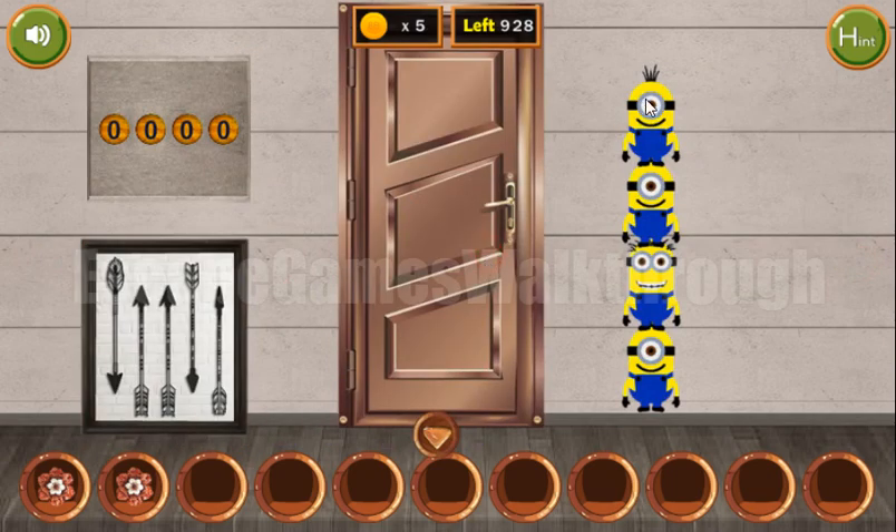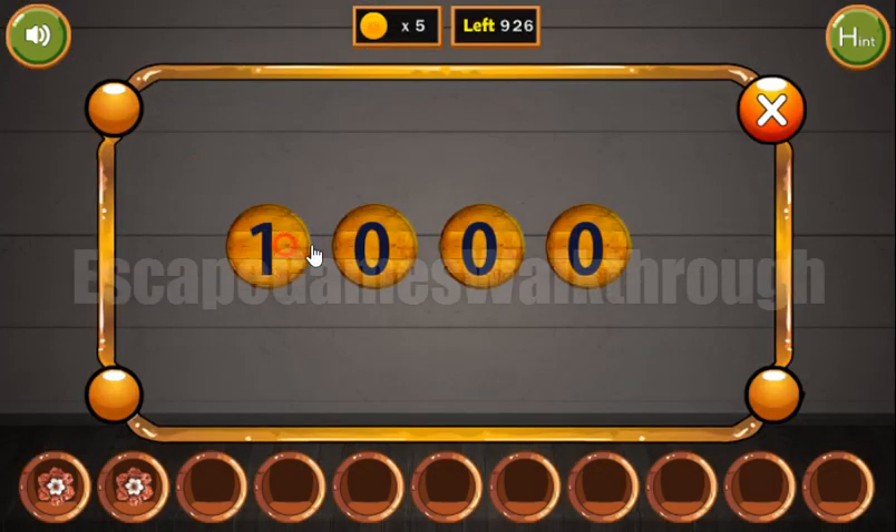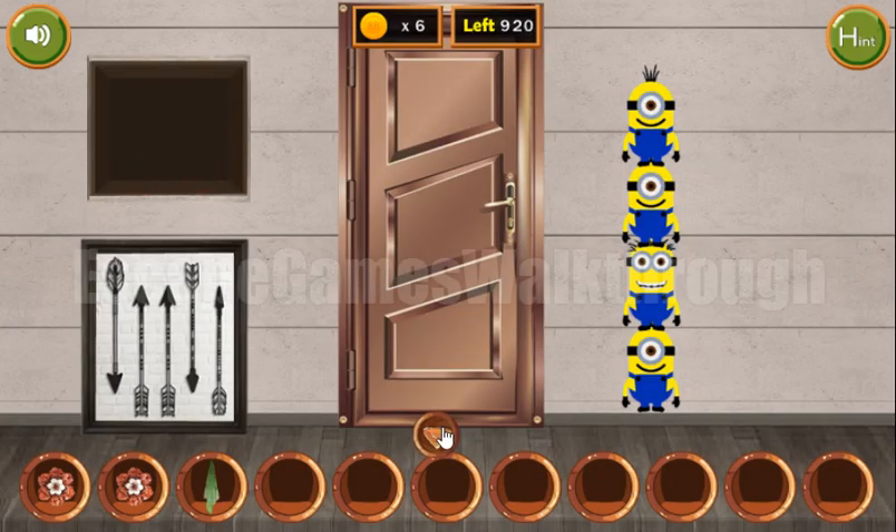Now going back to these minions. Let's count the eyes once again: one, one, one-two, one. This is the hint for this puzzle: one, one, two, and one. We've got a rag and a coin.